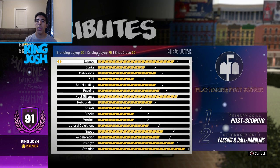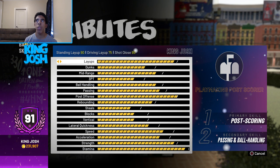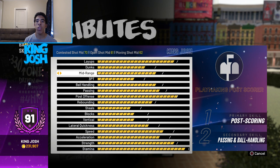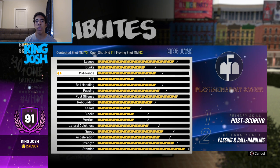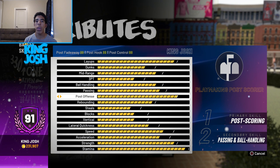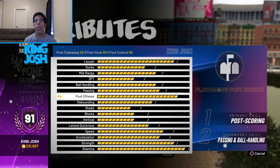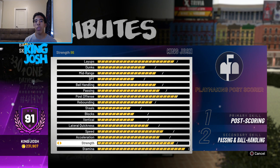Right now the only thing I have maxed is post offense, and layups are pretty close. My mid range is only a 61, but I'll show you my badges and explain why I can still hit some mid ranges. Even though playmaking is my secondary archetype, my post scoring is still at an 88 and my strength is at an 86, which I think is pretty good especially for someone who's seven feet tall — I'm not like 7'3 or anything and I'm still pretty strong.